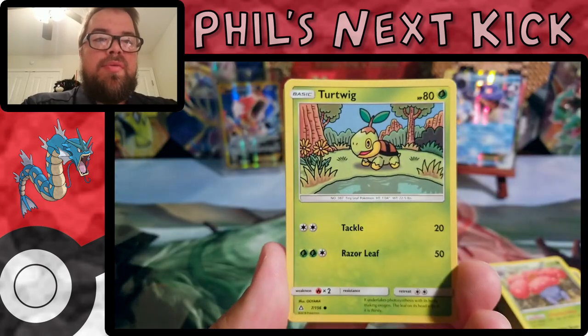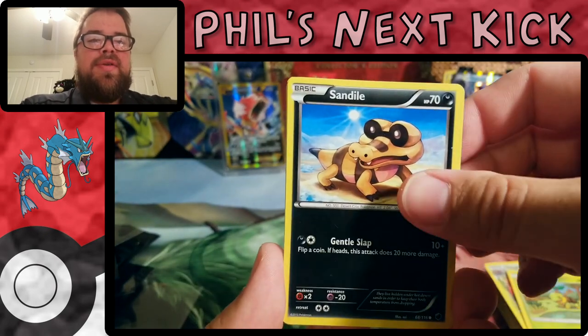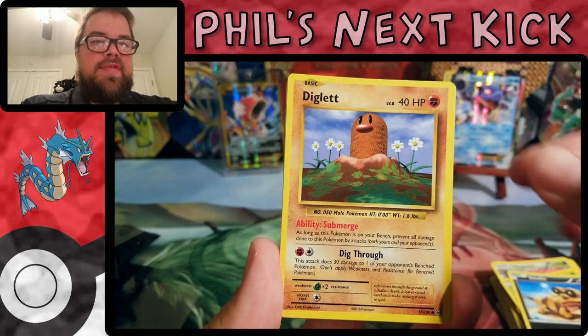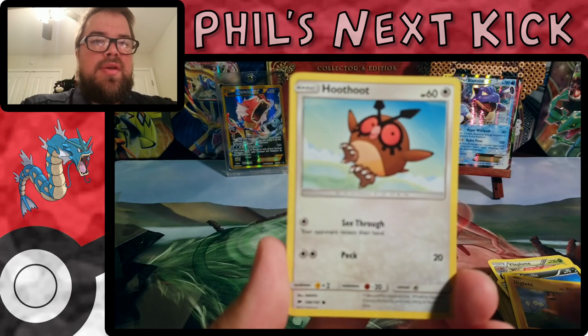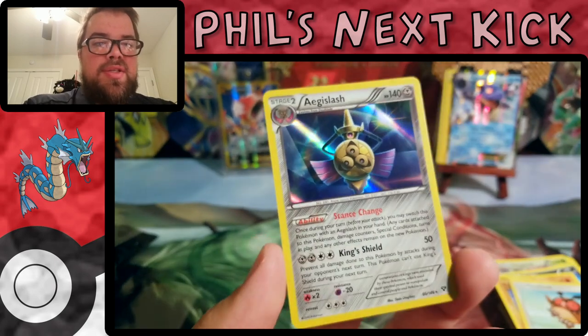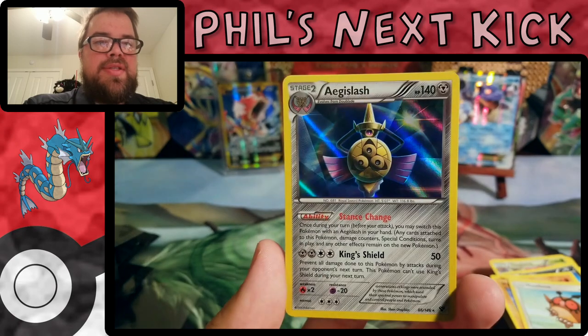One of these days I will complete the Pokedex — I'm at like 41 now of the 151. Turtwig, that's not that's Evolutions, okay. A Hoot-Hoot, and the last card is an Aegislash holo from XY base set!